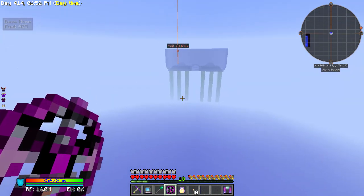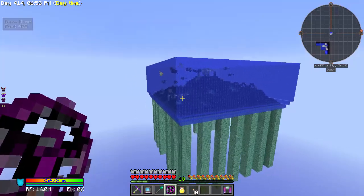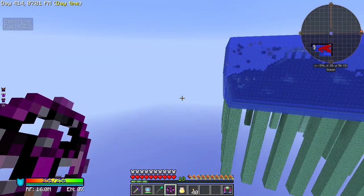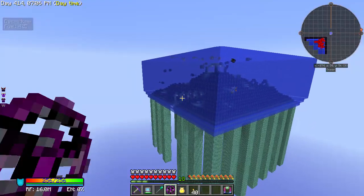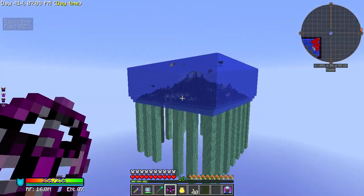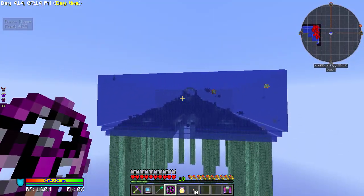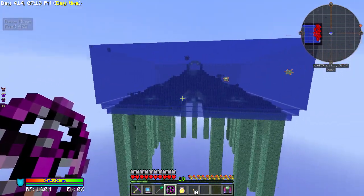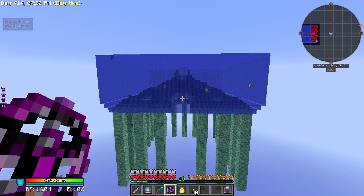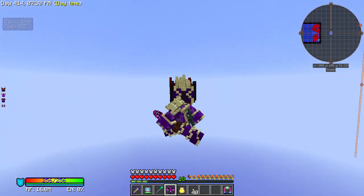We've got another one! This is just the most random little dimension ever. But it kind of sets us up for doing more dimension stuff — at some point we are going to be creating a few dimensions. At least one of them will be full of dragons because we need to get dragon hearts, and that is basically the only way to get a lot of them.